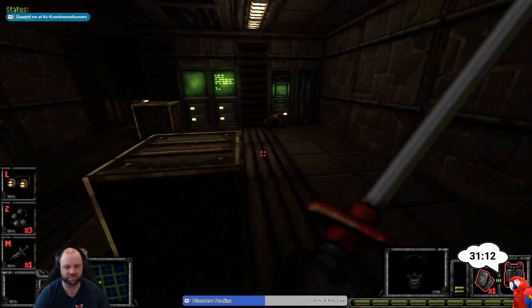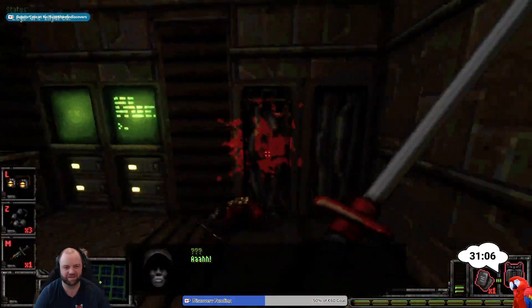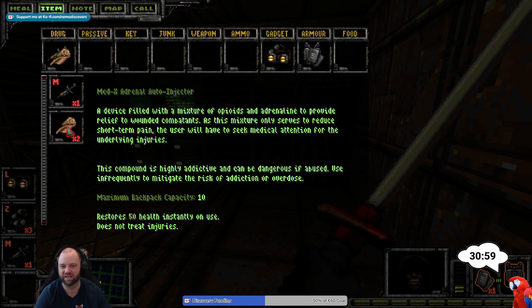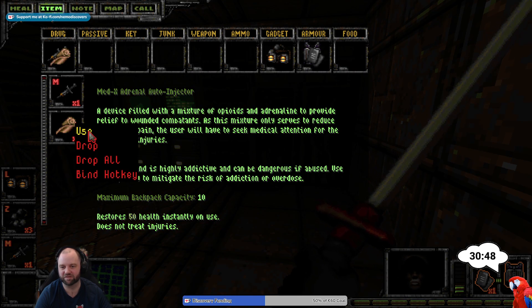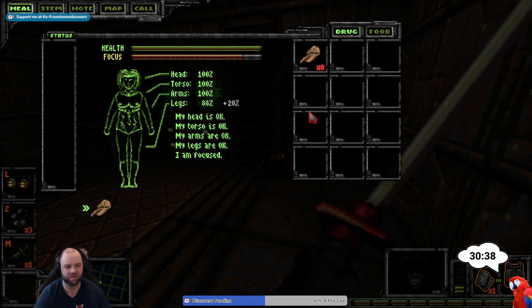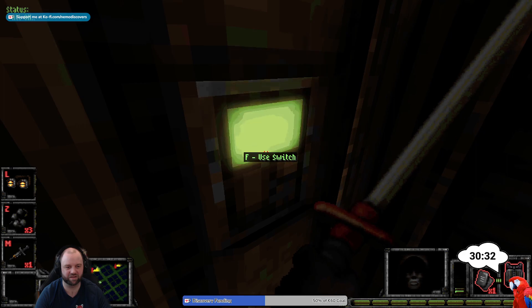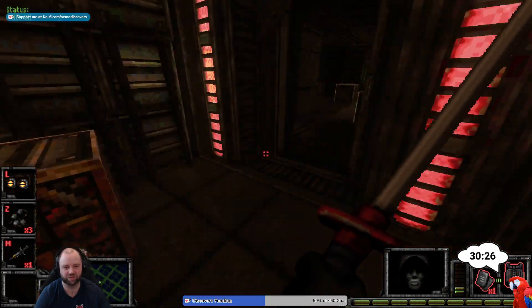Maybe we do need to get in there as well. Oh, that hurt — so you can shock yourself. An adrenaline auto-injector restores 50 health instantly. Now my legs have been injured because of slashing the thing. So maybe I should stop using the katana. I thought it might have opened the door here, but it didn't.